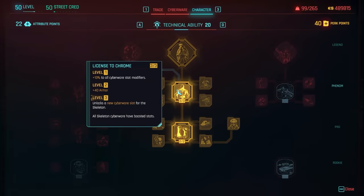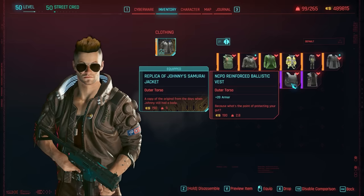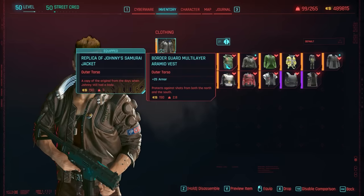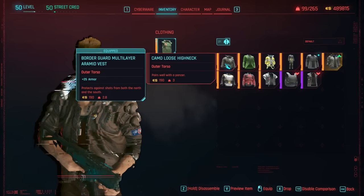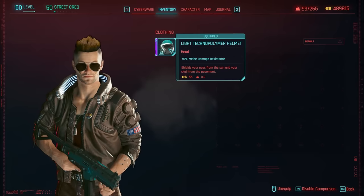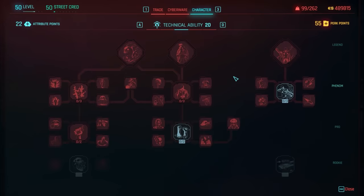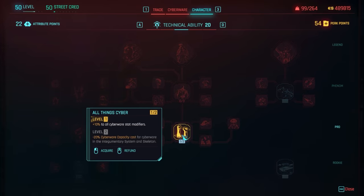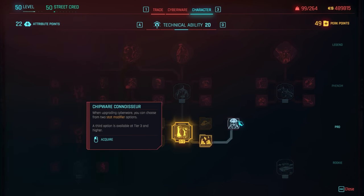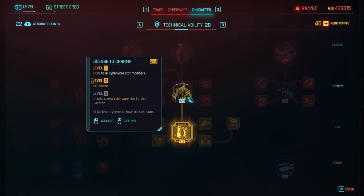You can also increase armor via perks like the License of Chrome perk. There are certain clothing items that will still give you a little bit of armor, but for the most part it comes from those two cyberware systems plus some others. There are also perks in the technical ability tree that benefit you from cyberware, so if you want to become a David Martinez style and really invest into the cyberware system, you need that technical ability attribute — and the cyberware items themselves have been completely reworked as well.